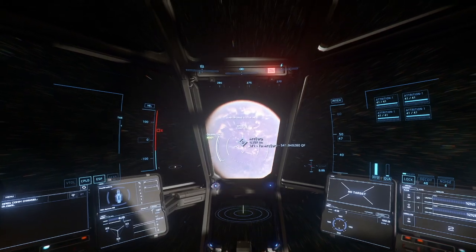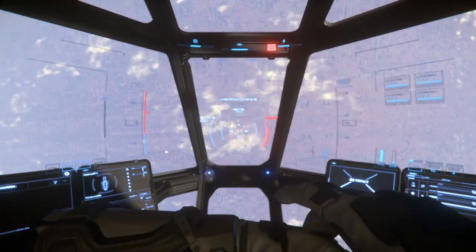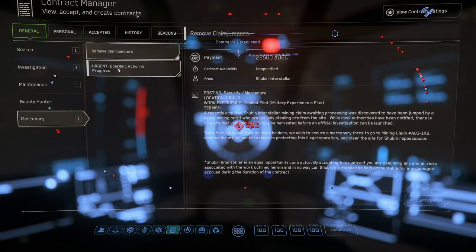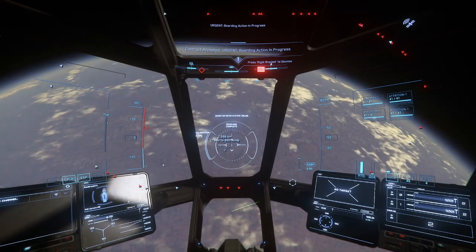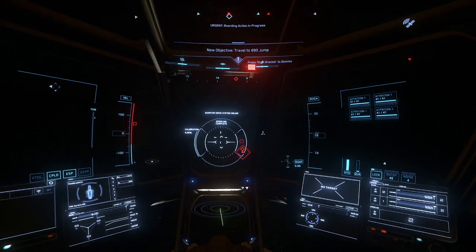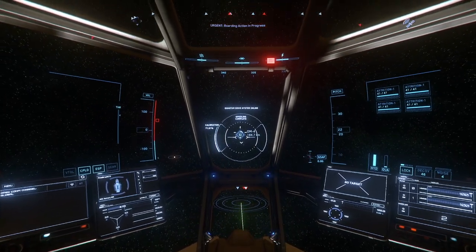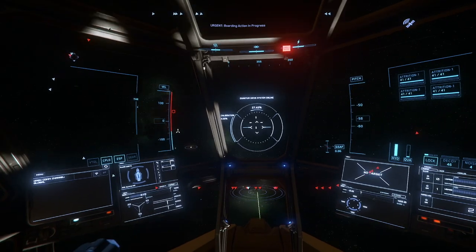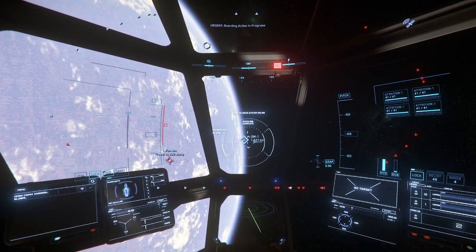We are coming up to ArcCorp — this is where Area 18 is located. I want to make sure I take my cruise mode off. We're gonna open up the mercenary tab and look — there is another Boarding Action in Progress, so we're gonna take that mission. It's on the other side of the moon, so I'm gonna have to look for the orbital markers. There's one right there. Jumping out to the orbital marker — orbital marker one, that's actually the north pole.